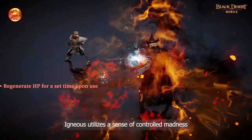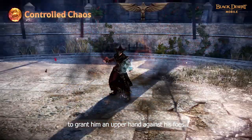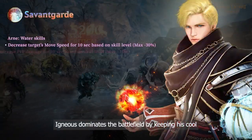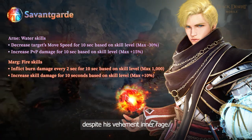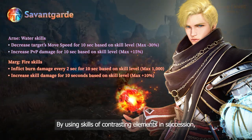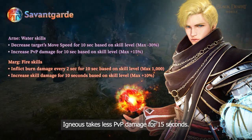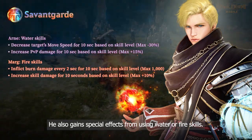Igneous utilizes a sense of controlled madness to grant him an upper hand against his foes. He dominates the battlefield by keeping his cool despite his vehement inner rage. By using skills of contrasting elements in succession, Igneous takes less PvP damage for 15 seconds and also gains special effects from using water or fire skills.